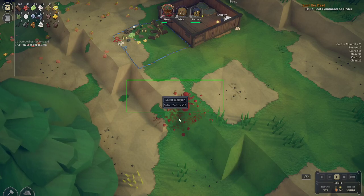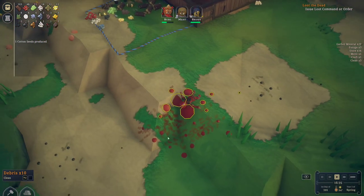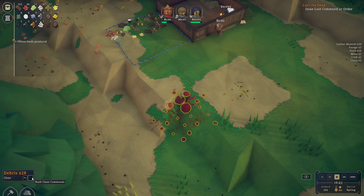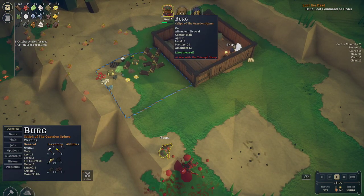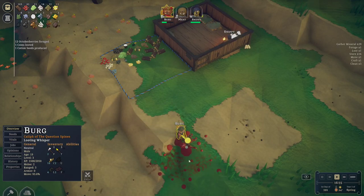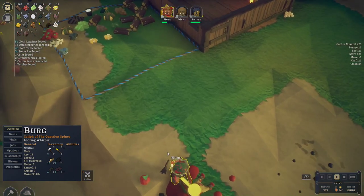He's dead. So we need to clean all this up. How do we issue a loot command? Let me click on someone — maybe I just click on, well, who's this right here? Berg, right click... Loot. Whisperer, thank you buddy. We'll have to probably bury him too, I'd assume. Look at all the stuff we're getting out of them.